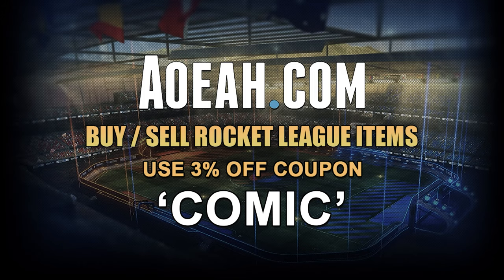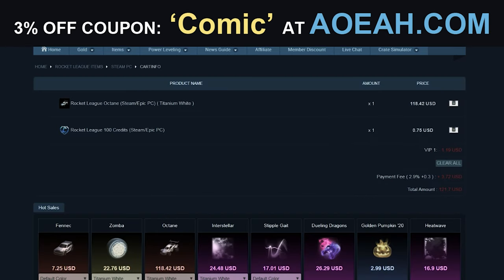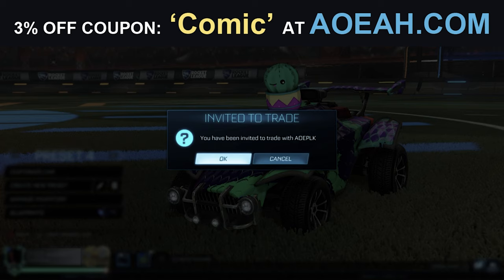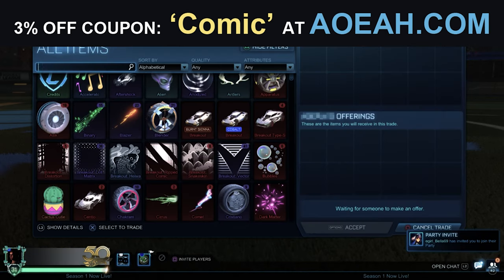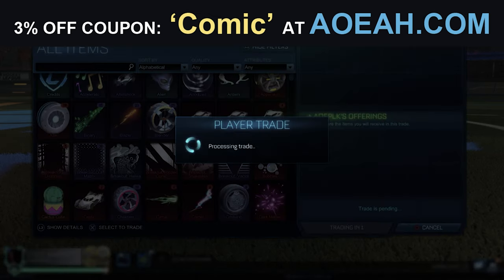Quickly before this video gets started, I just want to thank AOEAH for sponsoring this video. With AOEAH, you can buy and sell items, and you can now save 6% using code COMIC in the item shop. Go check them out in the link in the description below.